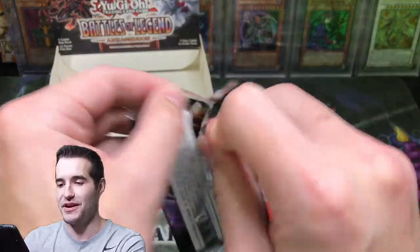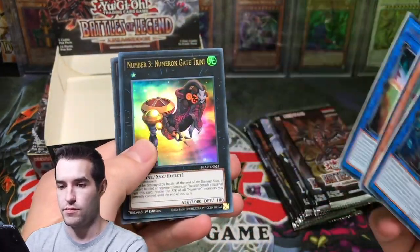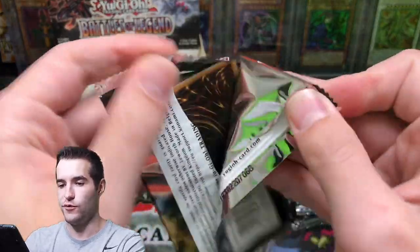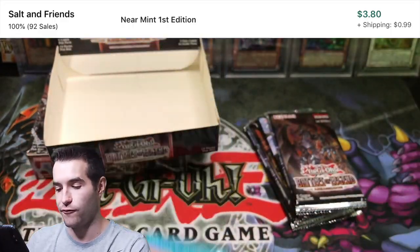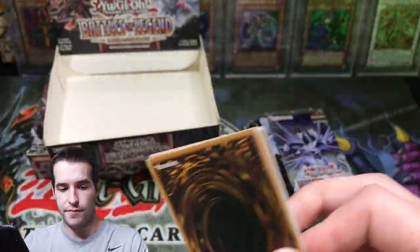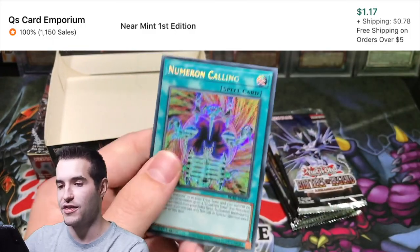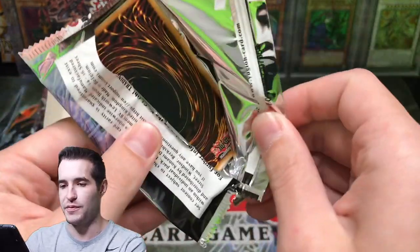So far we're not hitting much in the Secret Rare spot — not even Numeron Calling or Numeron Network. There's an Appliancer and a Utopic Slash. Miracle Rupture is actually like a $4 card now. Another Numeron Wall — Numeron Wall has definitely gone down though, it was originally a lot more expensive. Kind of like most of the cards in the set. I think Miracle Rupture is one of the only cards to have gone up — it actually went up from cheaper at the beginning, now it's like $4.